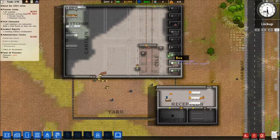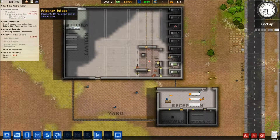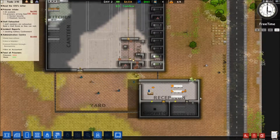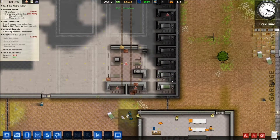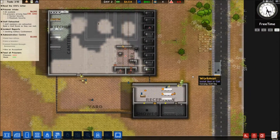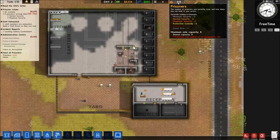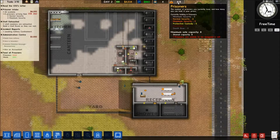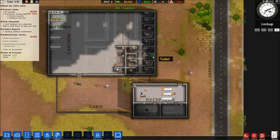These eight prisoners will all go into these cells and this next lot should go into these cells. These are filling in now, so these guys should be moving in. Yeah, there we go - six. One prisoner is unable to be assigned to a cell. Are they actually moving in up there?